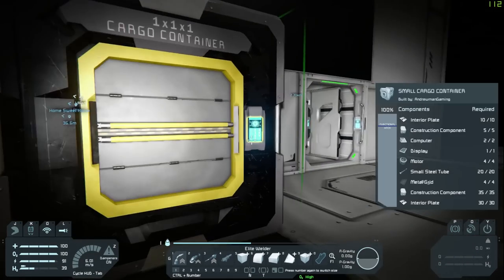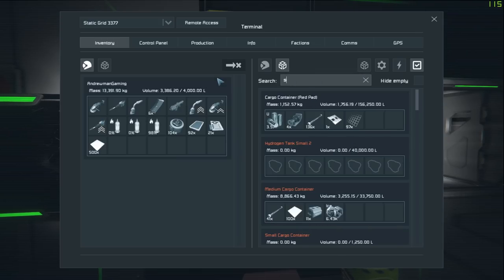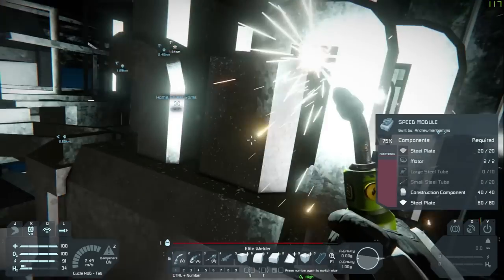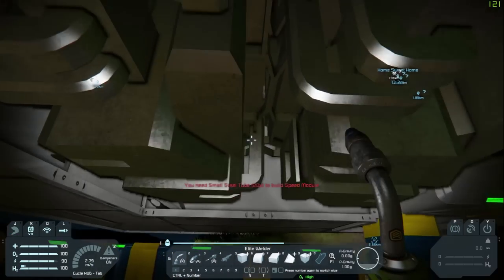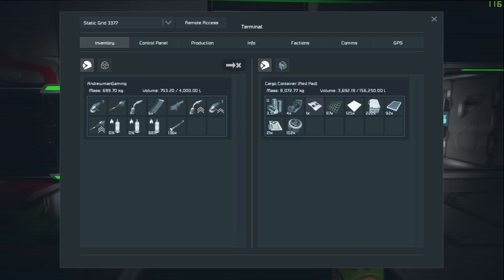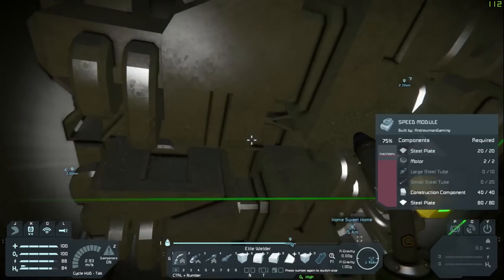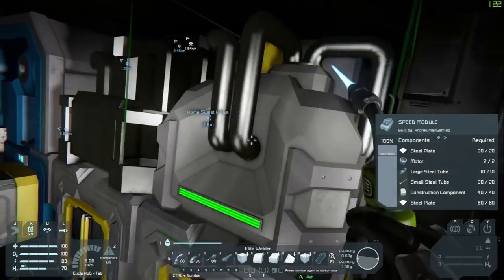We need lots of steel plates and construction components. Let's grab those. We also need large steel tubes and small steel tubes for everything. I don't know how many large steel tubes we can hold, but we'll see. Typically you end up using a lot of smalls for these things. Okay, those are working on speed modules — there we go! Let's paint everything and make it all look nice and colorful. I like to have everything blue in this area — just so I know this is the blue area.